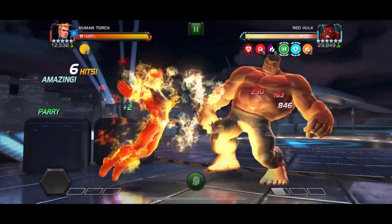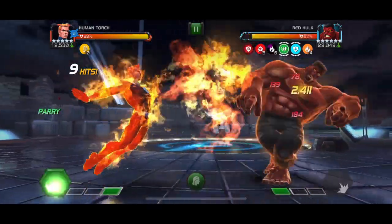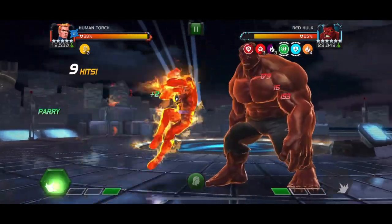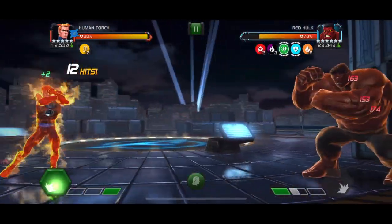From there, what you want to do is get as many Nova Flame passives on Red Hulk as possible by sticking to medium-light-medium combos. Each Nova Flame will reduce and eventually reverse the 1% regen, and you will see that he starts to melt pretty quickly.